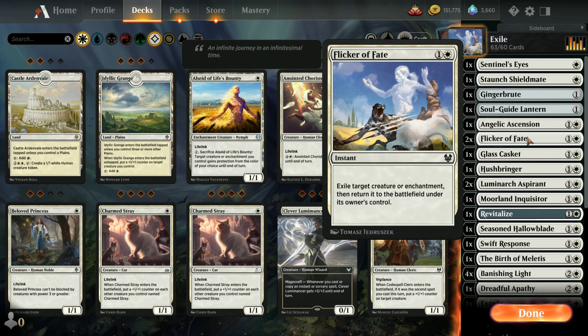Two copies of Flicker of Fate — this is a fun one. You get to exile the target creature or enchantment, then return it to the battlefield under the owner's control. So if your opponent steals your creature, you could flicker it and bring it back to your side. If your creature is about to die, you can flicker it and make their spell fizzle. If they've pumped up a cleric to 6/6, you could flicker it — it comes back still under the owner's control, but it resets at 1/1. All sorts of different capabilities for this card.